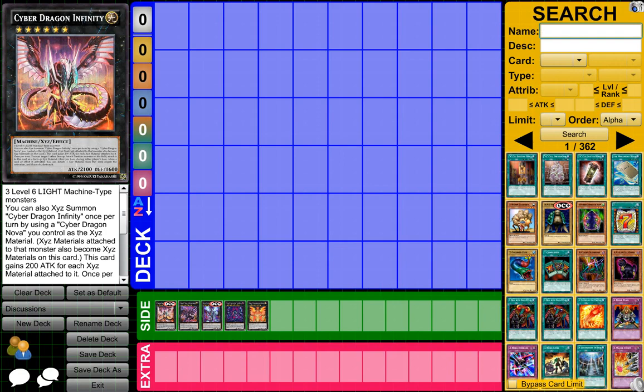So this card is very overpowered. You can XYZ summon this card by using Cyber Dragon Nova, which is a pretty cool card. It's really easily XYZ summoned using pretty much 2 level 5 cards. And then you need 2 Cyber Dragon cards or just 2 cards. This card gains 200 attack for each XYZ material attached to it.